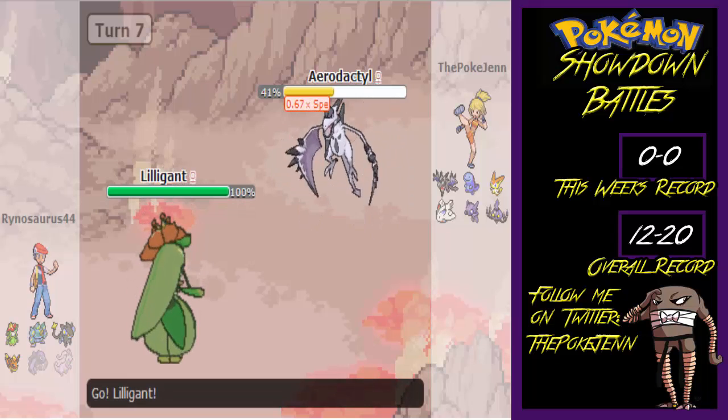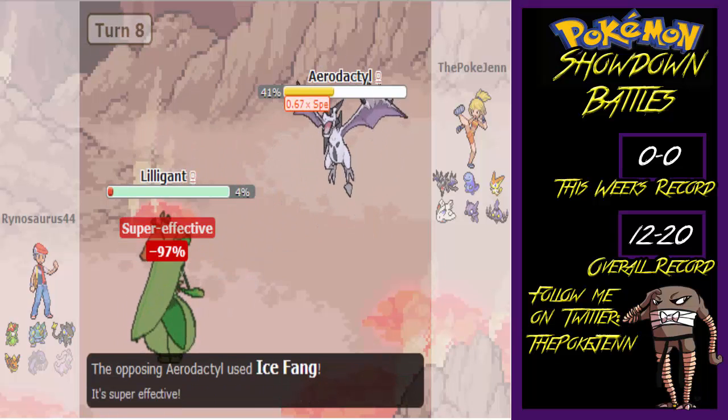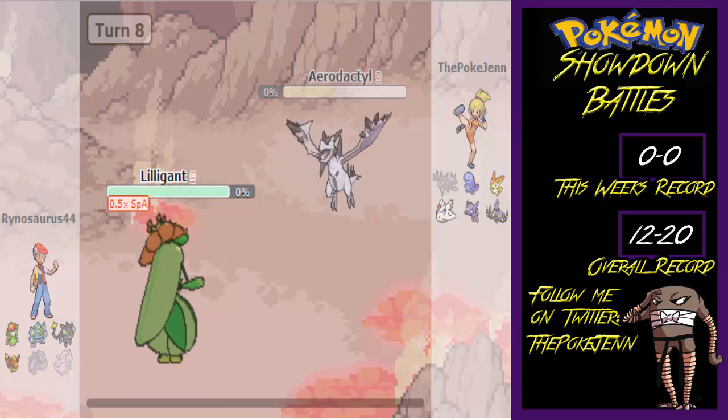He then switches into Lilugant. I went for Ice Fang — it did a lot of damage, but unfortunately it didn't kill. He then killed me off with Leaf Storm, but also killed himself in the process. So that was three Pokemon down total, and I was really happy at that point.